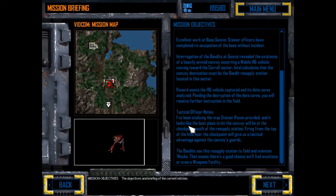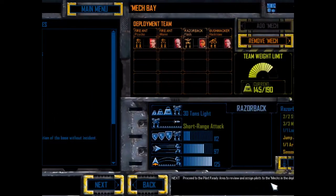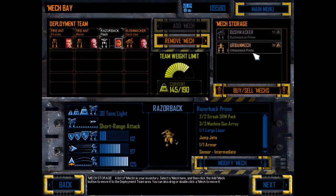I've been studying the maps Steiner recon provided, and it looks like the best place to hit the convoy will be at the checkpoints south of the reply station. Firing from the top of the hills near the checkpoint will give us tactical advantage against the convoy's guards. The bandits use a resupply station to field and maintain mechs — that means there's a good chance we'll find munitions or even a weapons facility.